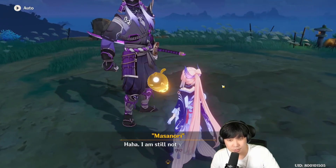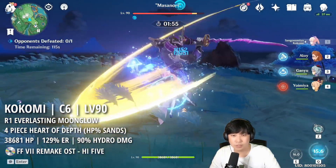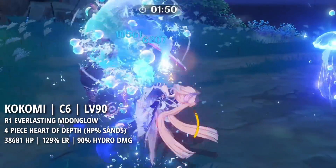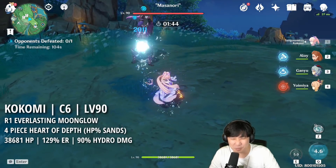No power resonance — it's just gonna be Kokomi. Now I do 10k, 11k damage, 12k. C6 Kokomi for more damage.